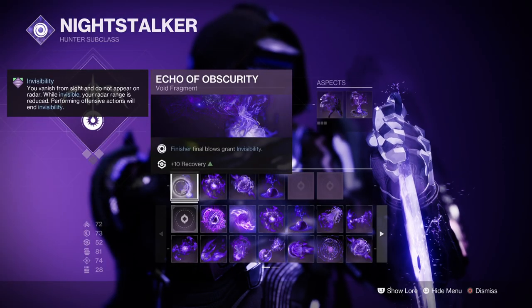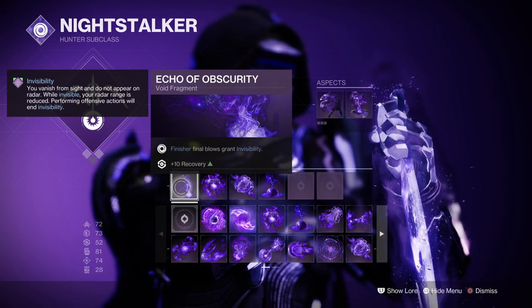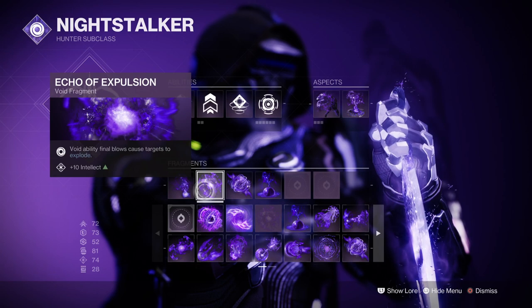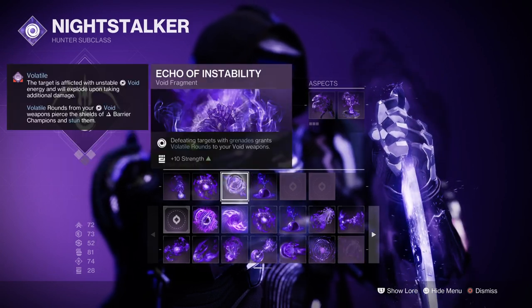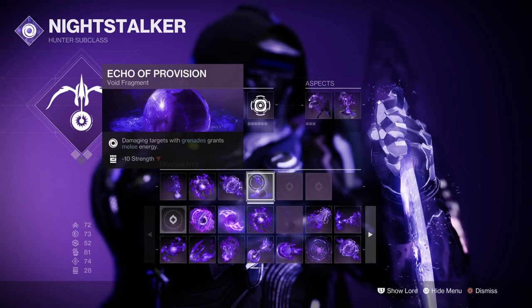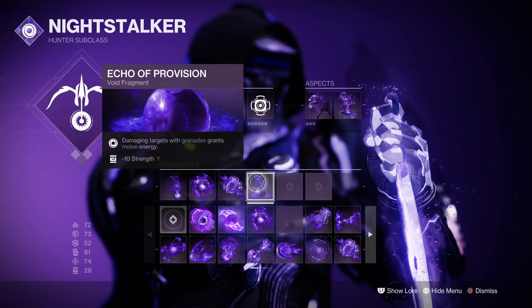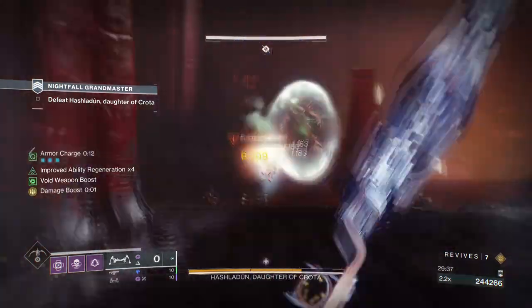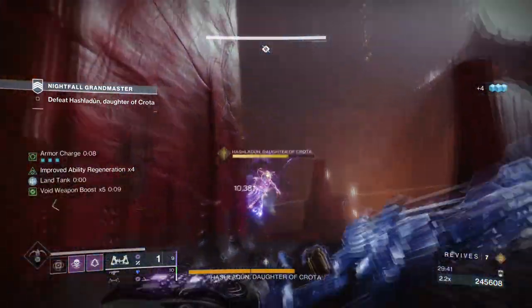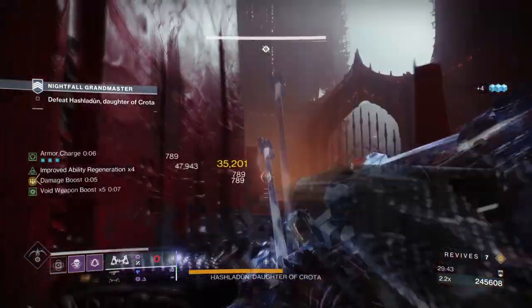Fragments used are Echo of Obscurity where doing a finisher on a target makes you invisible, Echo of Explosion where void ability kills cause targets to explode, Echo of Instability where getting a void kill grants volatile rounds, and Echo of Provision where damaging a target with grenades grants melee energy. All of these fragments play a big part in how the build works and functions while also not being too negative with stat distribution.